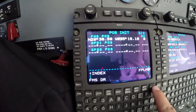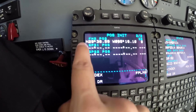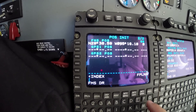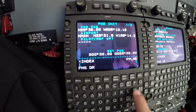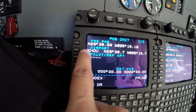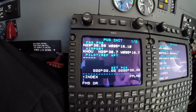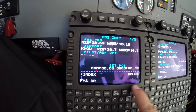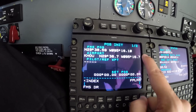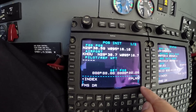If we are not getting a GPS position, we can still get a reference from the airport, which is going to be Houston Hobby. We can set up those coordinates here, though they will be less accurate than the GPS position. Wherever you see the blank squares, that's the information the FMS is asking us to fill in.